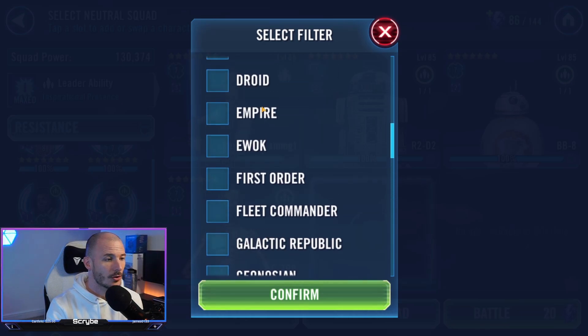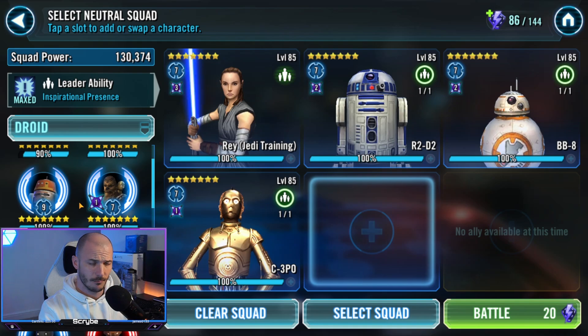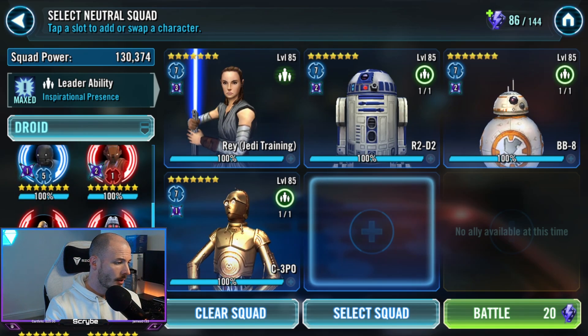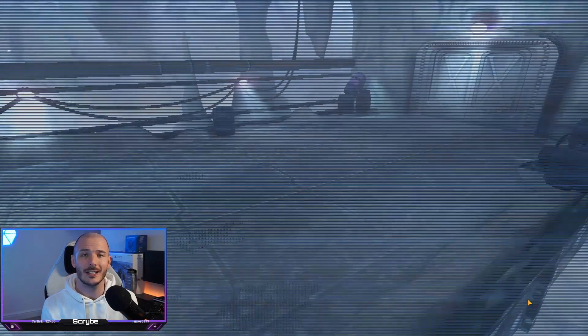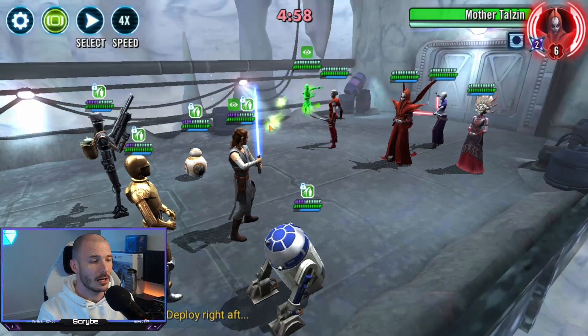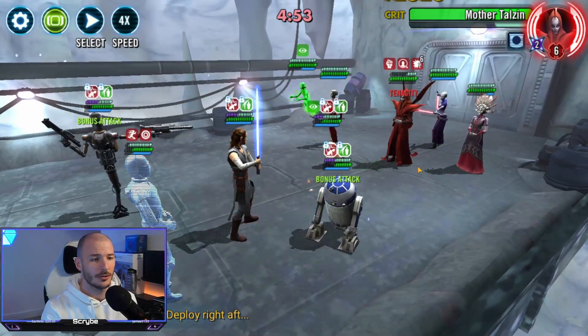Let's just find another light side droid. We could go in with Chupio for the blind. I believe IG-11 is another source of foresight on his second special. So here we're looking mostly to get the kills with the droids, but the ancillary benefit is that we gain evasions too. JTR also gains foresight, so it all kind of fits in together.